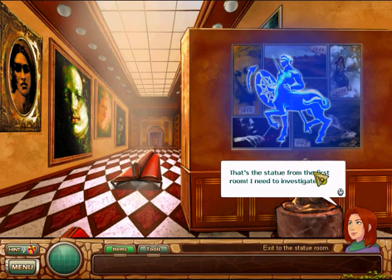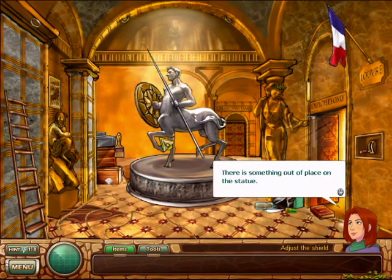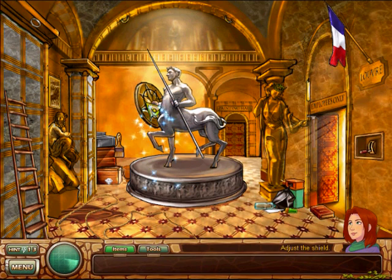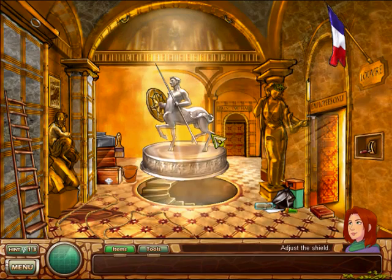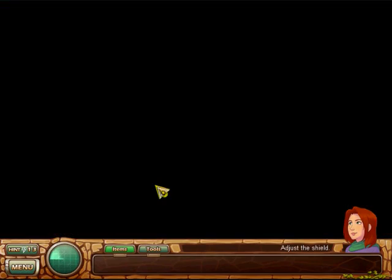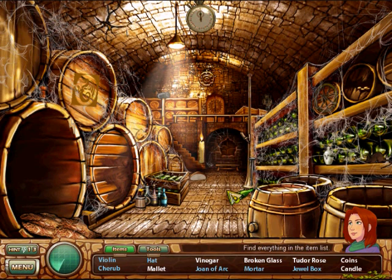It's the statue from the first room! Let's investigate. Spinning the shield opens this secret passageway. And because nobody knows this passageway exists, that means we can steal anything we want from this room and not have to give it to the Louvre. Smart thinking, Samantha.